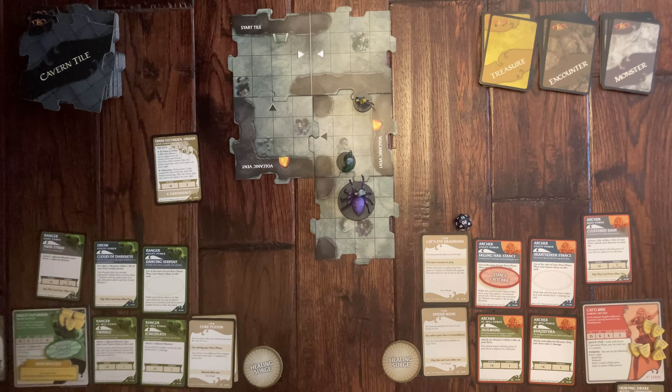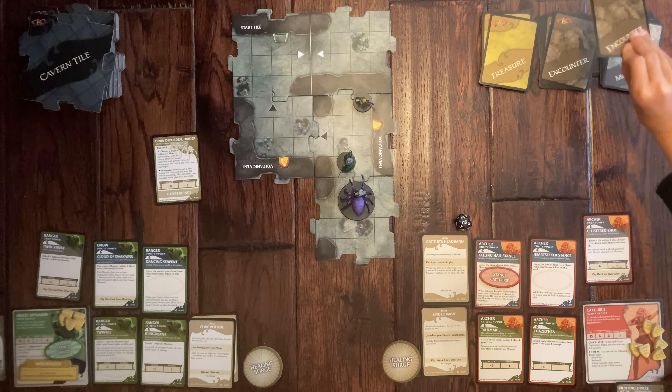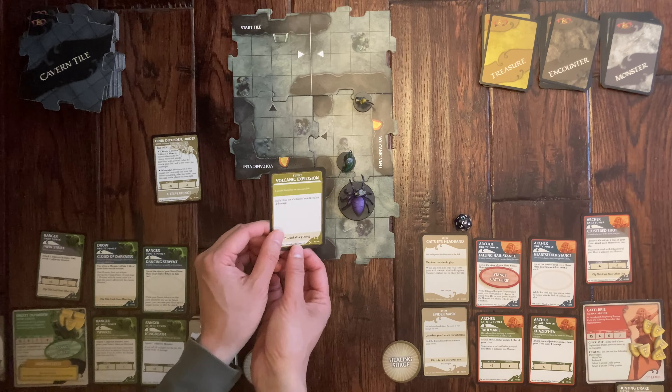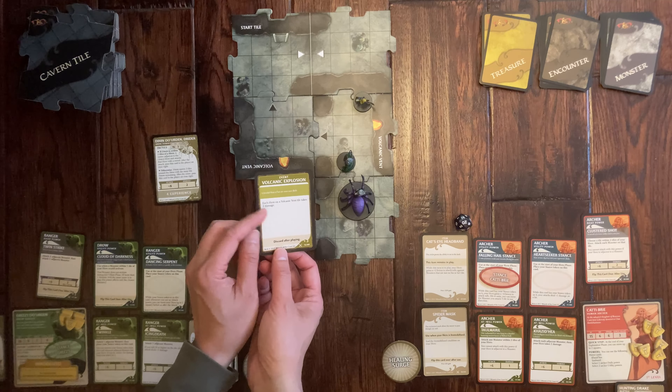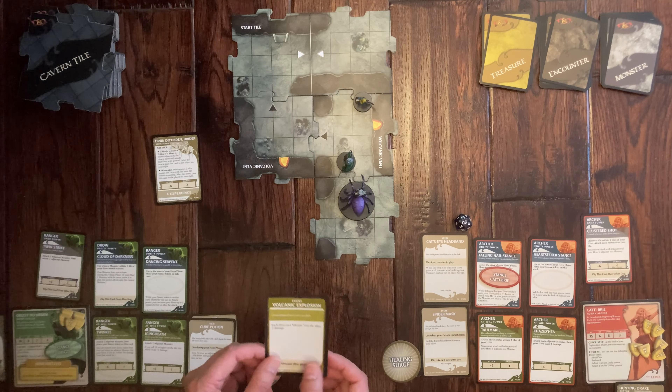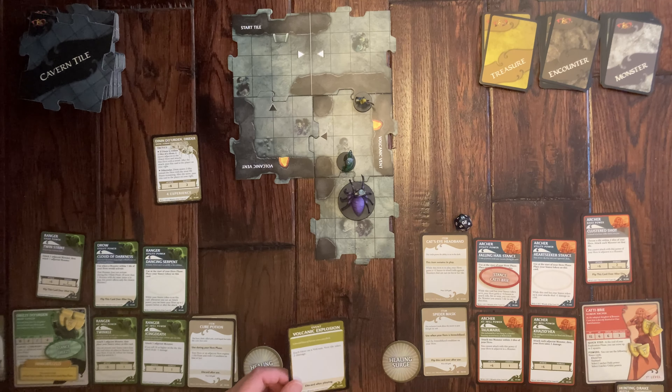That was her attack. Since no new tile was revealed, she has to draw an encounter card. We get 'Volcano' — each hero on a volcanic vent takes two points of damage. She is on a vent, so she takes two points of damage and loses two hit point tokens.